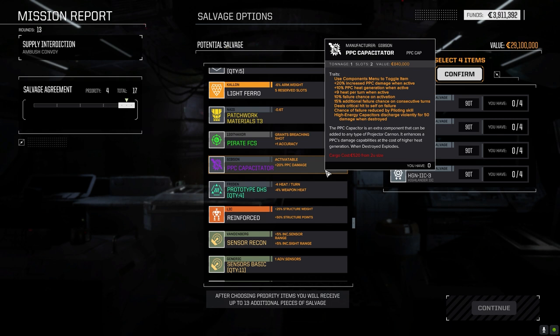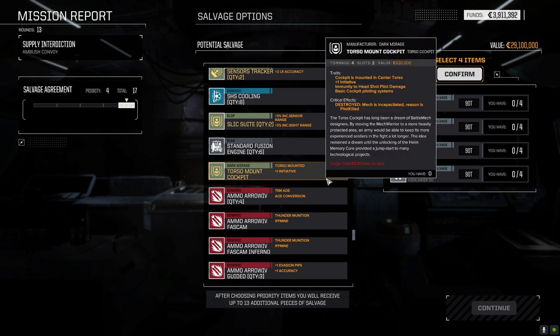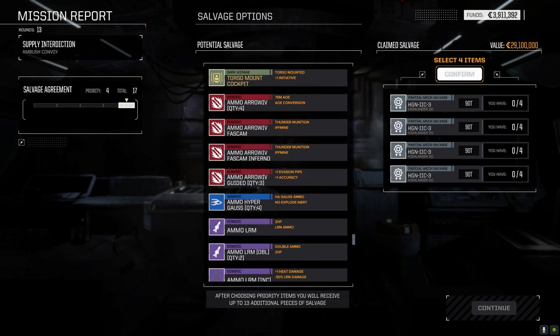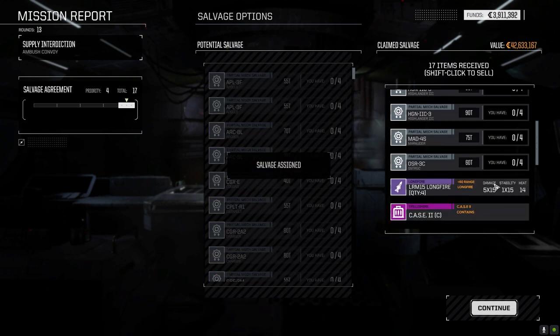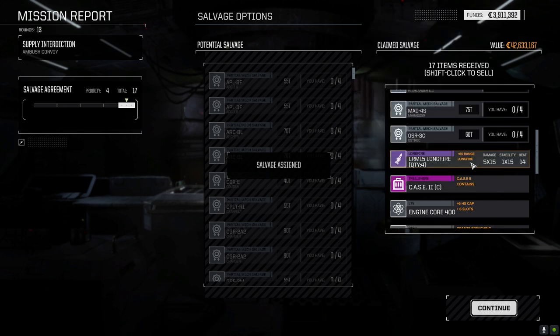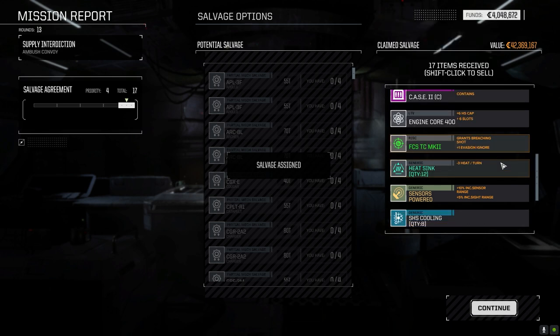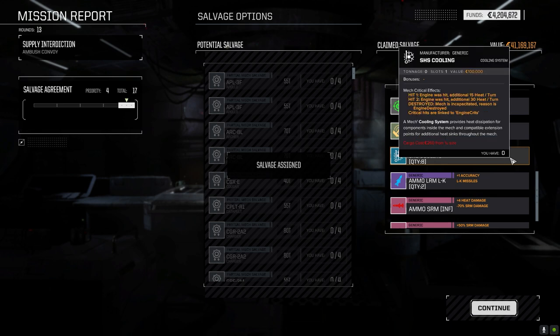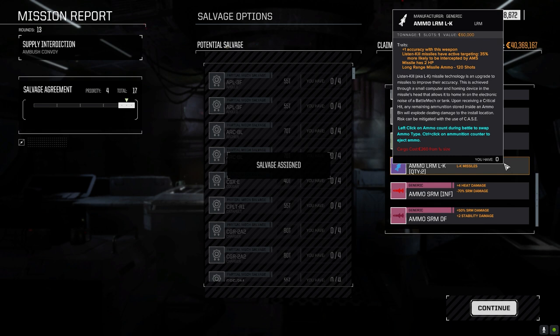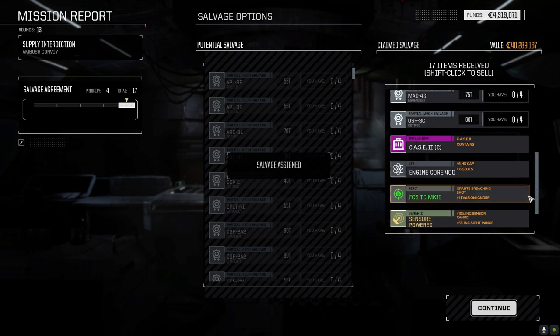Rolling the bones — we got a Charger part, an Ostrock part, and four LRM-15 Longfires with better maximum range, but nowhere to use them. A 400-rated core. 12 heat sinks. LRM-LK ammo we'll hold on to. A lousy roll overall — let's see how much this is going to cost us.